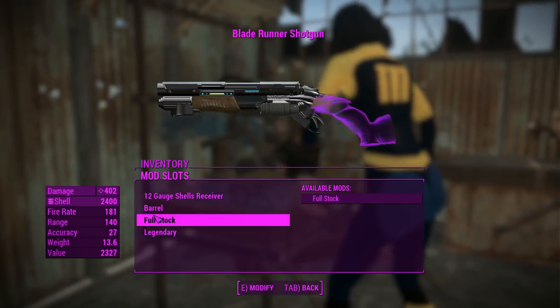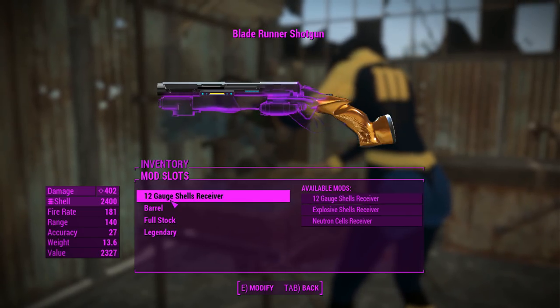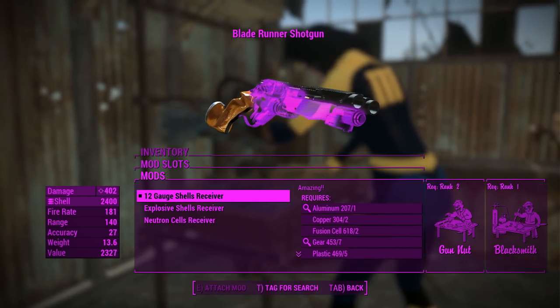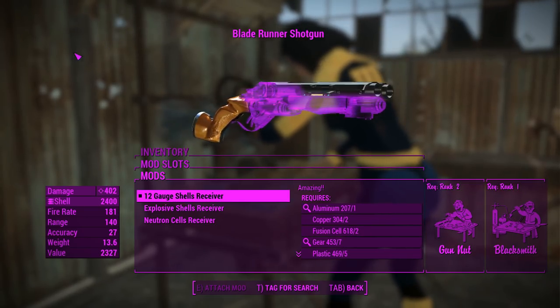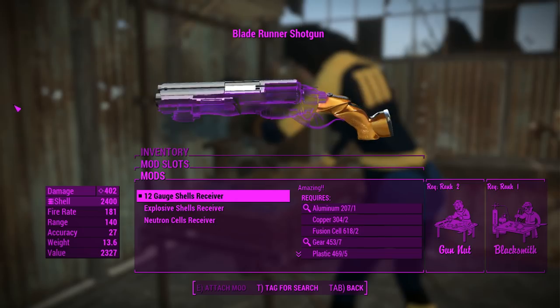As for the customization, you can't do anything with the barrel or the stock. There's a legendary effect if you need it, but right now I've just got the basic receiver. 12 gauge shells, which does 402 damage — which is still a lot, heaps more than you get out of standard vanilla stuff.